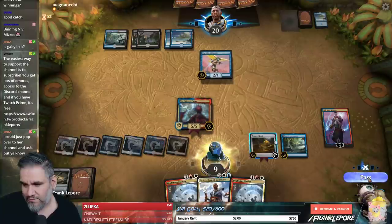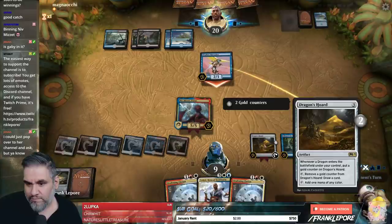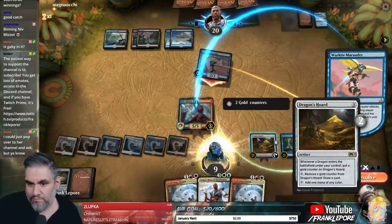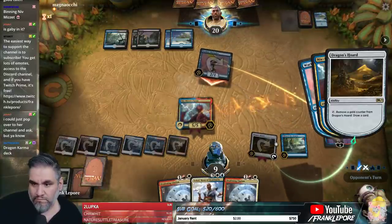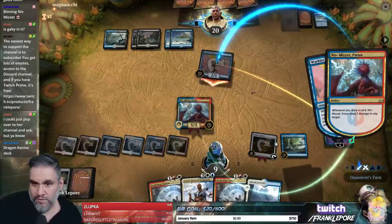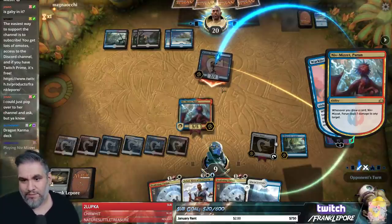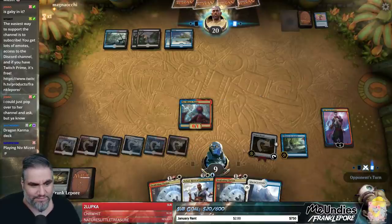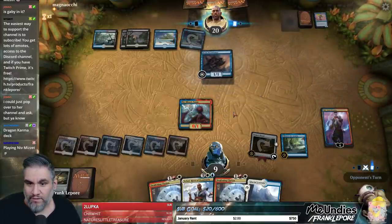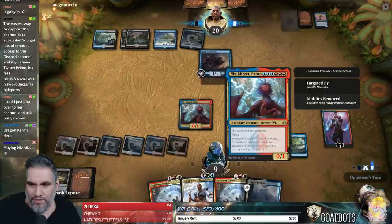Are they attacking? Let's go into the combat step. That's where they Dive Down? This Dive Down is pretty interesting if you're just using it to prevent one Niv-Mizzet trigger — I don't think this guy is long for this world. That guy also dies — all I have to do is untap and that guy dies. That's fascinating.